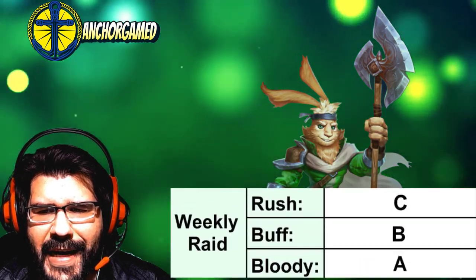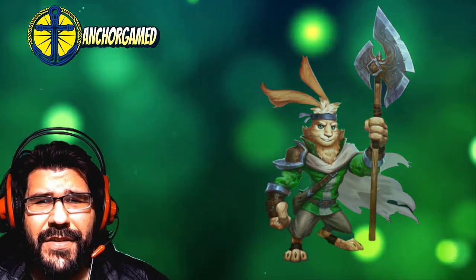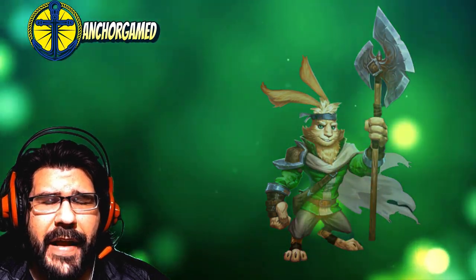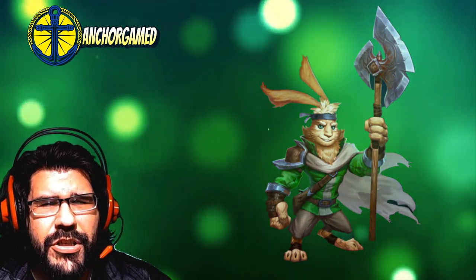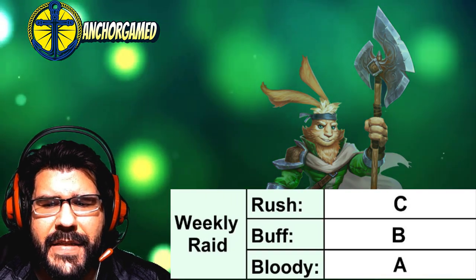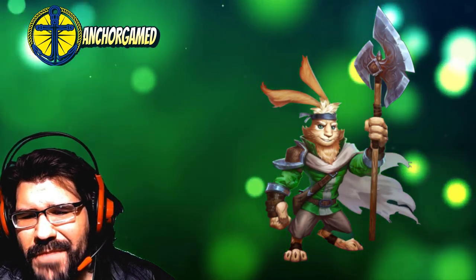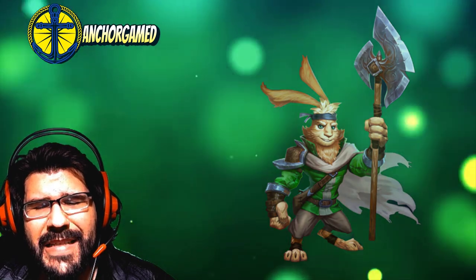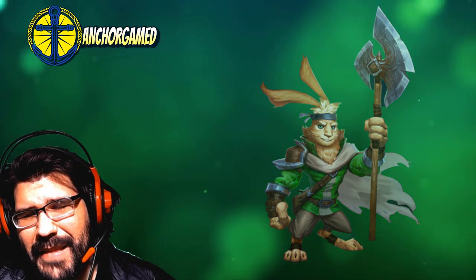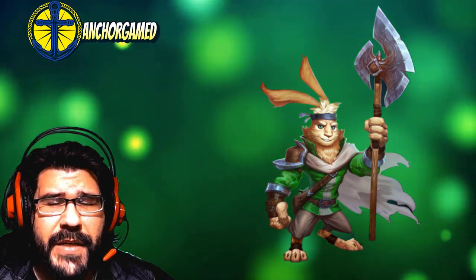Getting into the weekly raid grades — he is going to get a C on rush attack. With him already running at fast speed, it's probably not the biggest factor on rush attack. Heroes like Little John and Skittleskull are just going to be a lot better now that they're running at very fast speed. When we look at his buff grade, he is going to get a B. There is some usability for him on buff, but running at fast speed you're not really impacting them, and getting the negative side effect of minus 20% for three turns isn't going to be the best. He could still potentially just be killing them instead at fast speed.